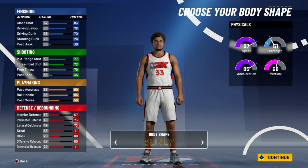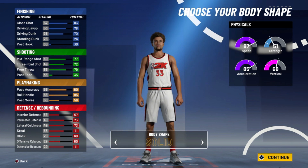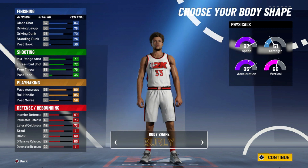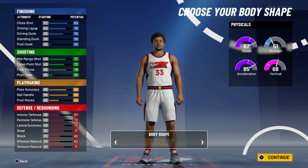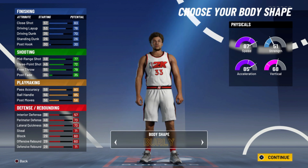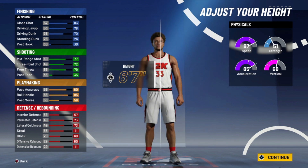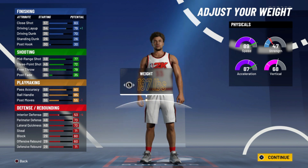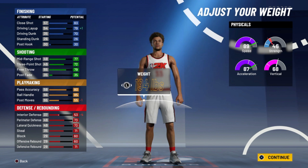We're going to hit continue. As far as body type goes, it really doesn't matter, but I'm going to go with Burley. For height, we're going with 6'7". Now for weight, this is important — as you can see this year, weight affects your speed: the higher you go, the lower your speed; the lower you go, the faster you get.